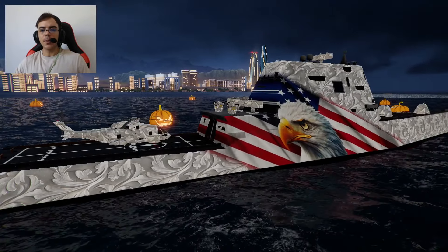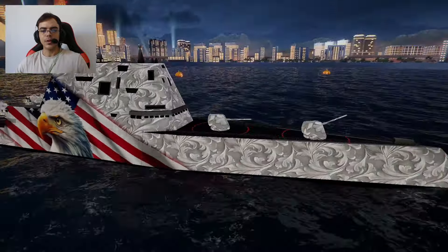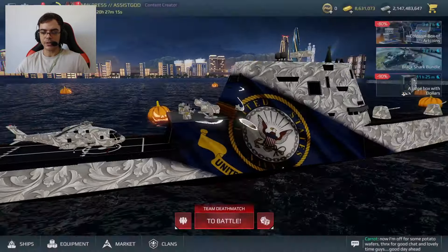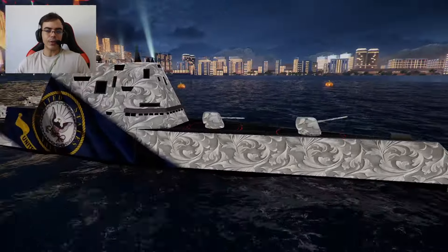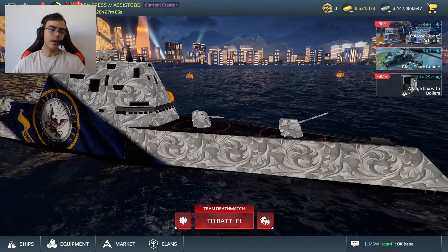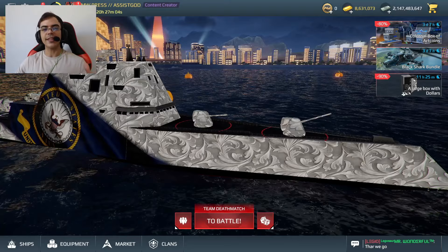Okay guys, please comment below what you think about the USS Zumwalt and also this new camouflage. Remember that the price is 500 gold bars. Don't forget to like this video and subscribe to my channel for more content like this.